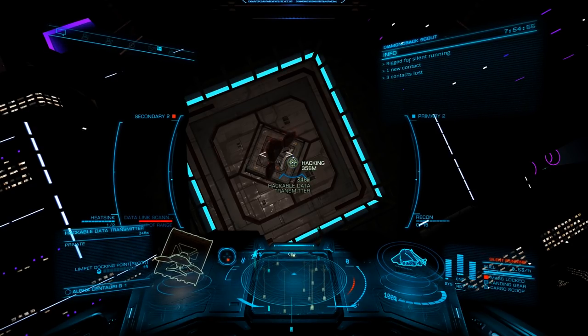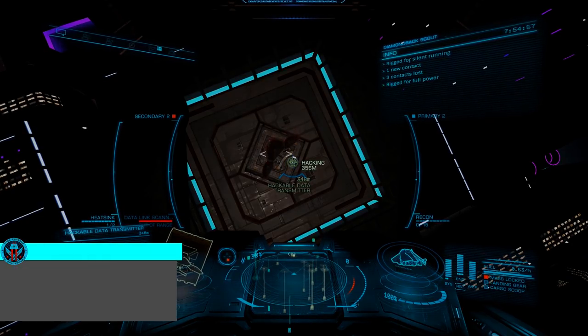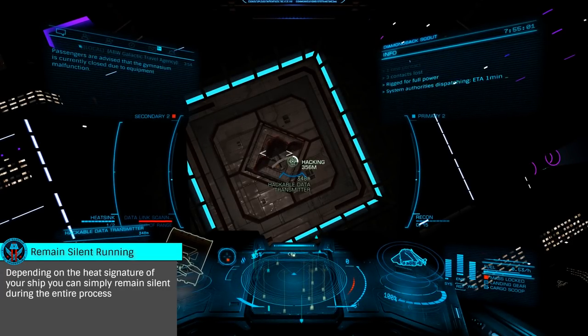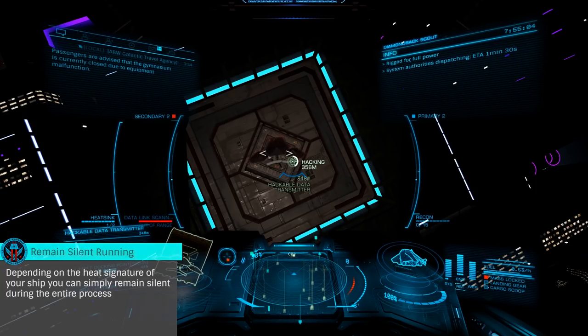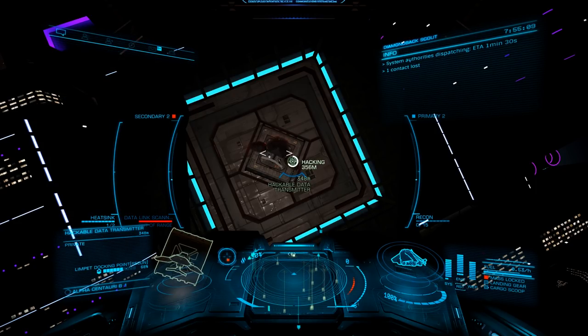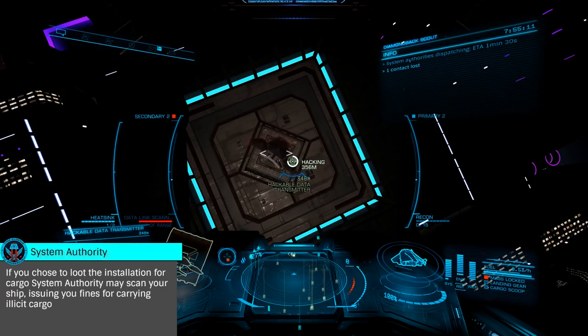Once the recon limpet has attached, you may resume normal operations, disabling silent running. However, be sure to watch the hacking animation as you'll need to enable silent running again before the hack is complete. Failure to do so will also result in becoming wanted. During the process, you'll see a warning that system authority is en route — don't worry. As long as you go silent during the attachment and completion of the hack, you'll be just fine.